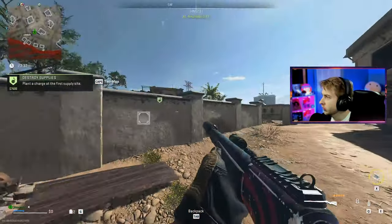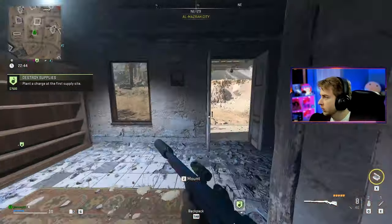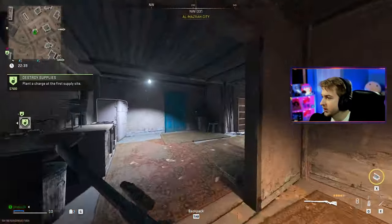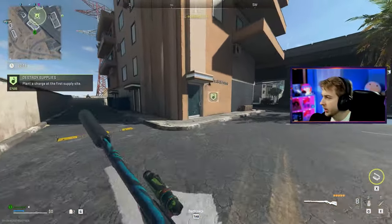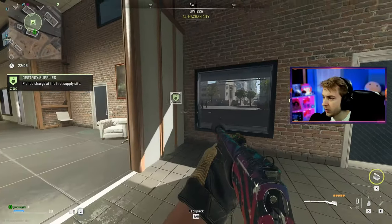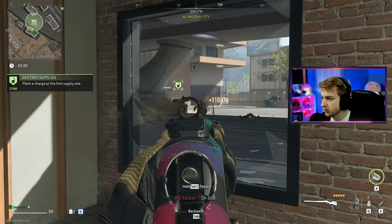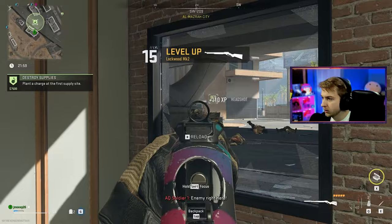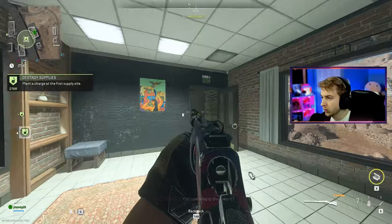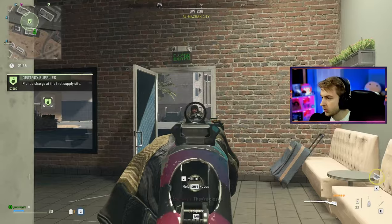I'm going to loot along the way. There's a time limit on how long we can be in here. We're pretty close to the site — I really don't want to die. I don't have a self revive and I only have a one-armor satchel. We'll take these guys out. Already a level! I think we were already close before. Now they're going to start rushing me — get out of here. Give me that armor. Where are your buddies?